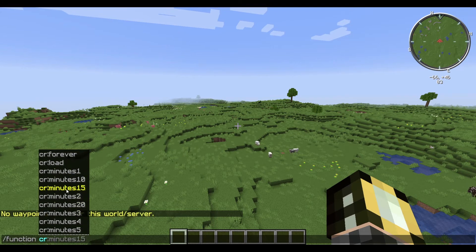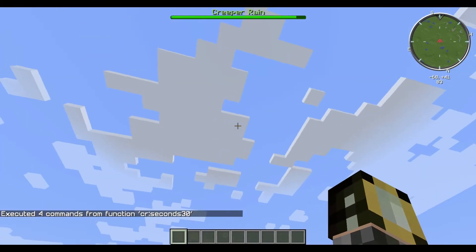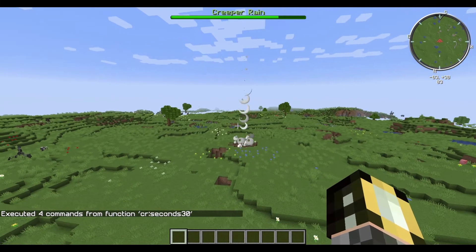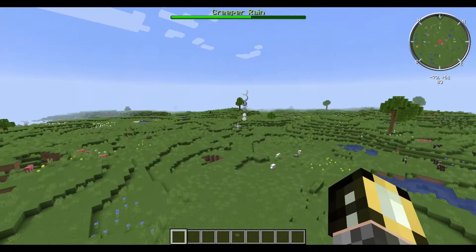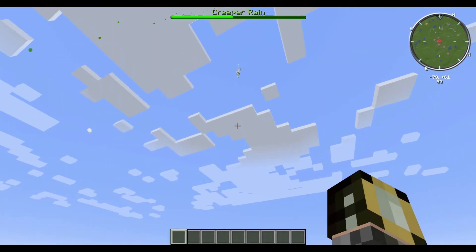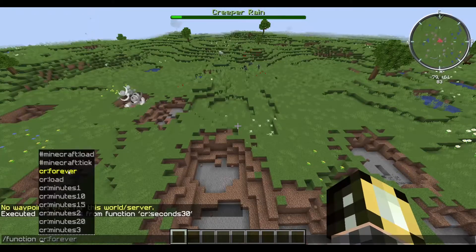Most of them are just time. So if you want to summon raining creepers for 30 seconds, all you got to do is that. There's a timer at the top for how long it'll show. The way it works is it'll pick a random player in the world and summon a creeper within 40 blocks of them into the sky, and they'll just keep raining down.